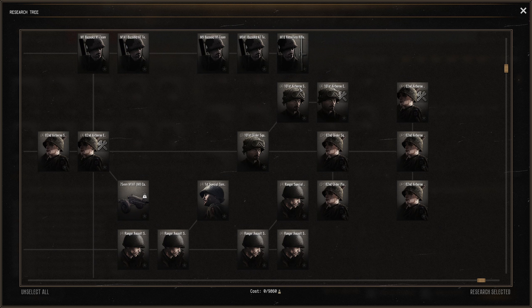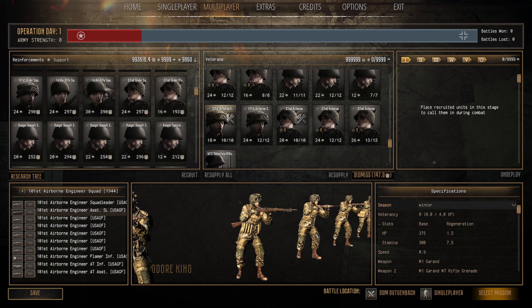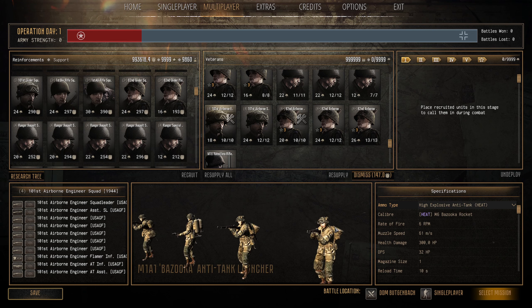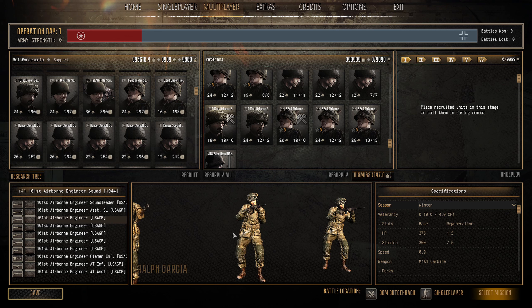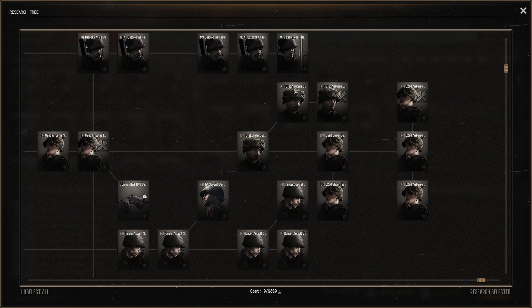Next we have the 101st Airborne Engineering Section 1944 — one of my favorites, used extensively with Pogo. It's an 18 pop cap, 245 manpower, 10-man squad. Stats: 375 HP, 300 stamina, 1.5 HP regen, 7.5 stamina regen, fours and fives. You get carbines, M1 Garands, a flamer, and an M1A1 bazooka. Great all-round units — can deal with armor and dug-in positions. An absolute steal — they're underpriced and fantastic.